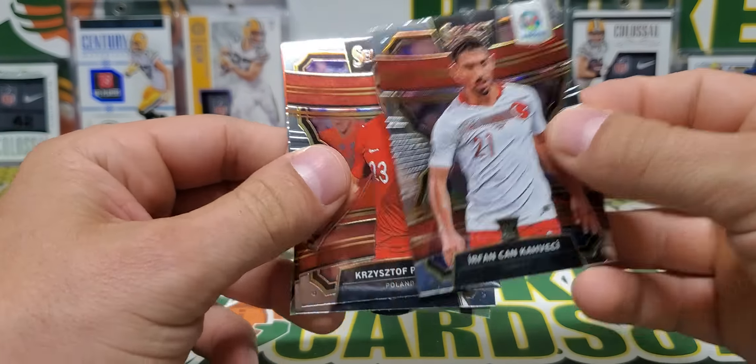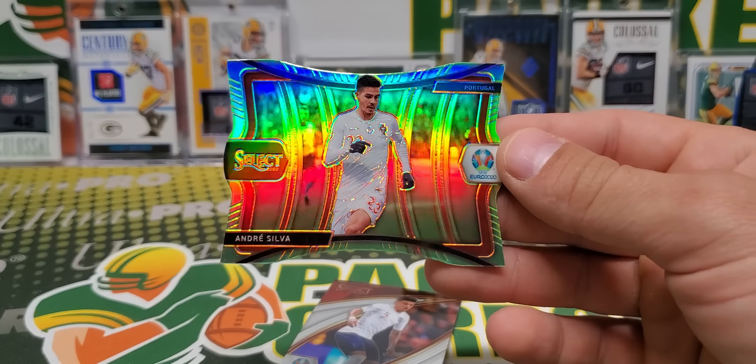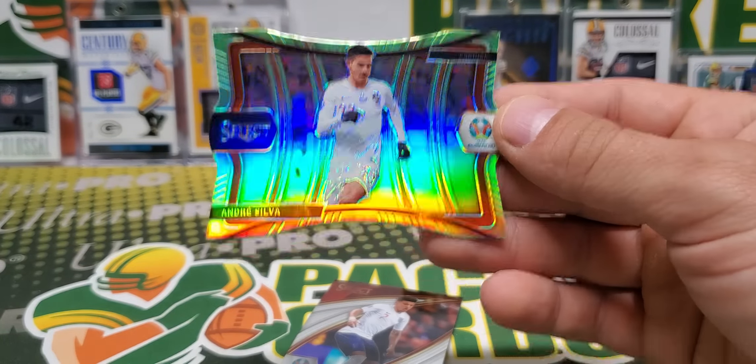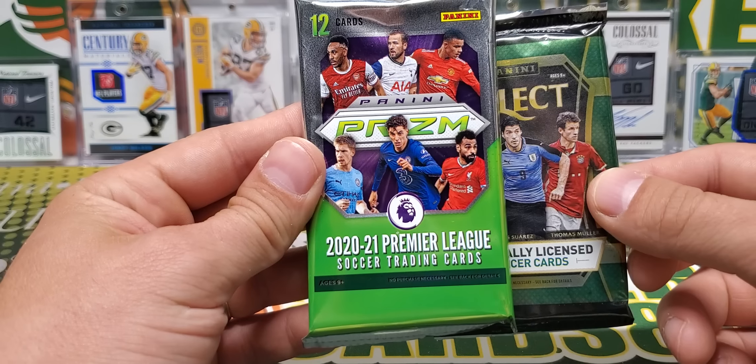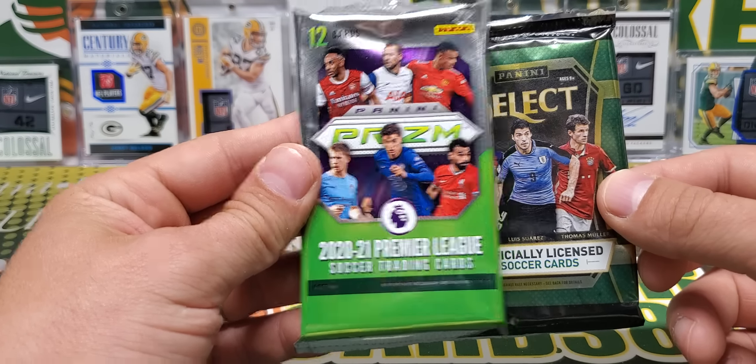Irfan Kahveci. Kristoff. Piatek. Ross Barkley. We got a die cut and this is super cool — it's not my dude Wesley, but it's Andre Silva. Is this a Slimer Green out of 149? This is really cool. Plays for Portugal. If people are watching this over in Europe, you're probably like, this dude has no idea what he's talking about, and you would be absolutely 100% correct. And a field level card — Jadon Sancho. Maybe that's how you say it.